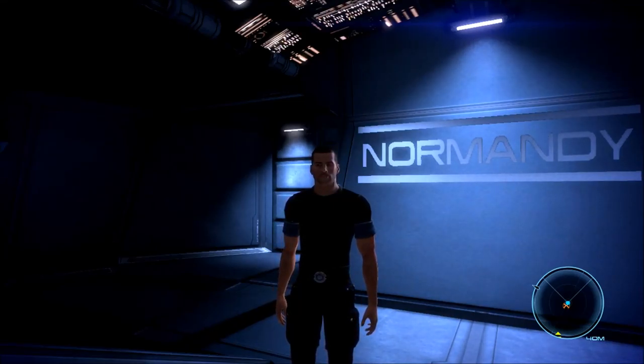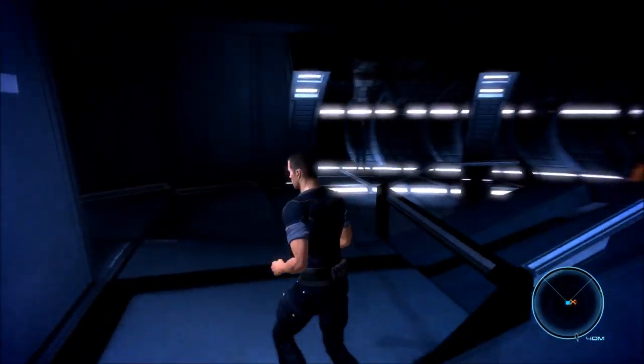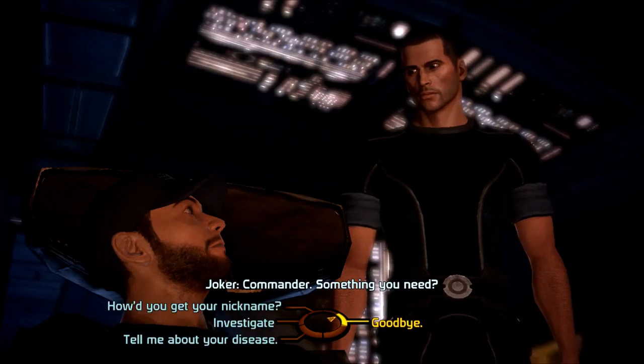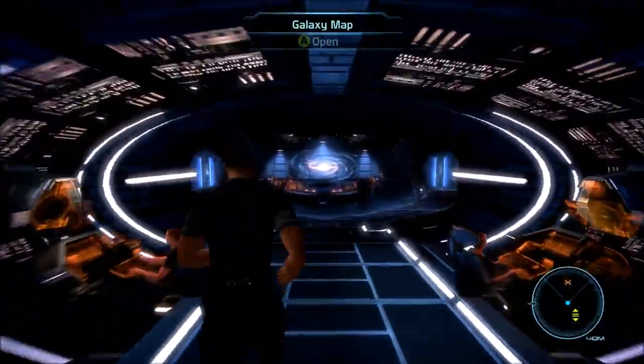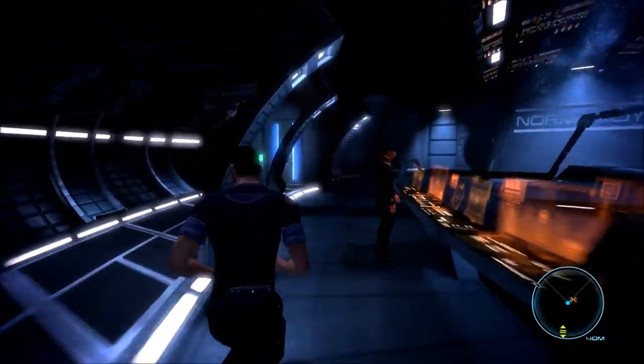Welcome back everyone, my name is Edwin, also known as SolidSnakey, and we are once again playing Mass Effect 1, trying to do that Paragon playthrough. When we last left off we were doing some crew member side quests. I want to see if Joker's got any new dialogue. I believe our objective for today is to complete Rex's side quest and then go get Liara.